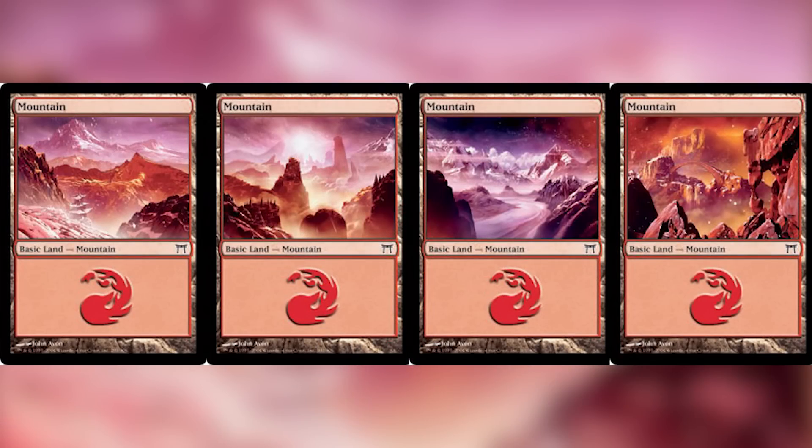Our next cards are the Kamigawa basic lands. If you take all of these lands and put them next to each other, they actually make panoramas. That is awesome. Also, imagine if they did this with the full art set — mind blown.